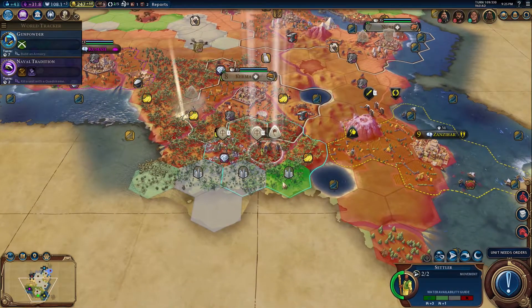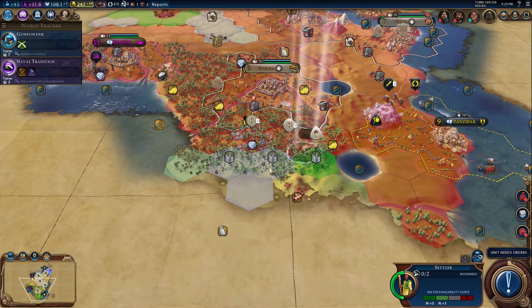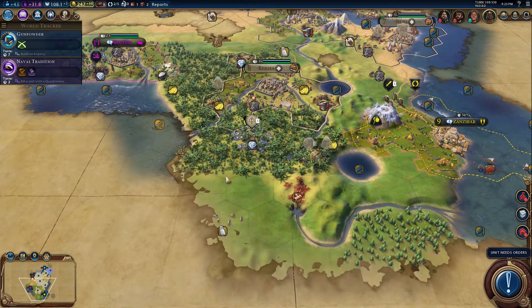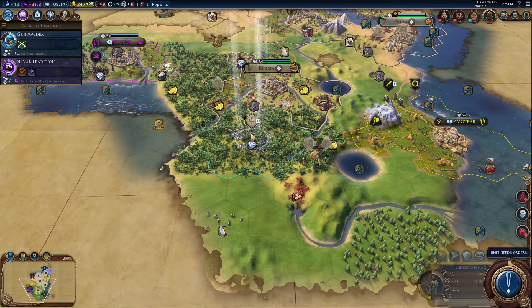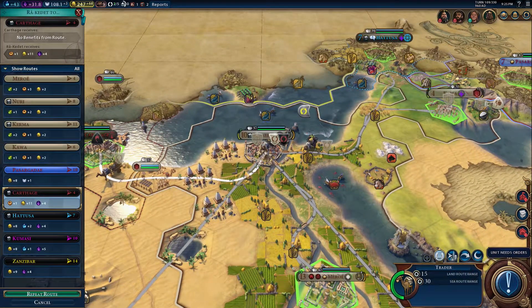So we were heading down to settle, down there at the bottom. Apparently this is in my spot, so let's have a look at it. There's a big open area down the bottom. This is not bad. You might want to check down.